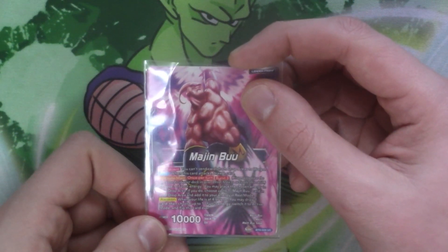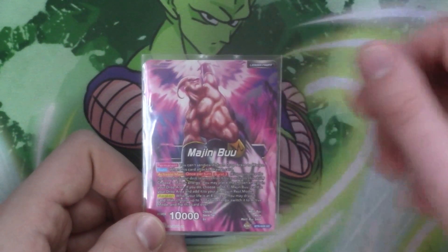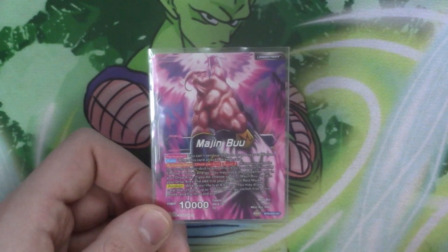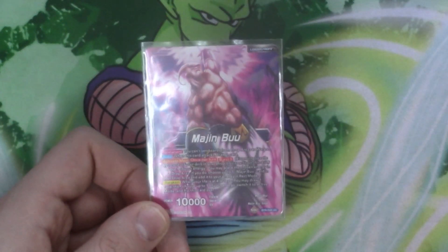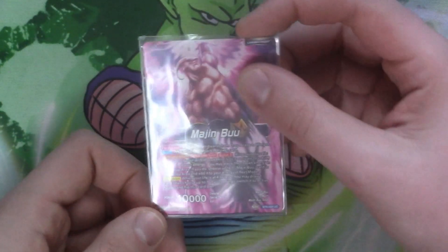You choose one of your energy, you may place it in the drop area. If you do, you choose a Majin Boo card from your drop and place it in your energy in rest mode. So the idea of the deck is to place stuff out from your energy area — you want to be putting all your key pieces in your energy, and this just allows you to swap things out for the random cards you've had to charge.